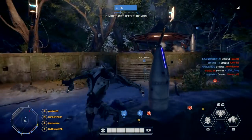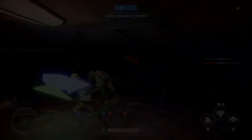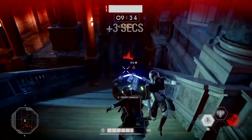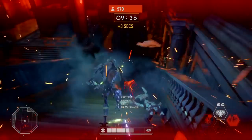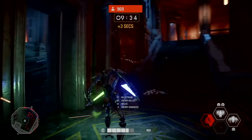First off, General Grievous starts off with 800 health. His first ability is Thrust Surge — General Grievous focuses on a target in front of him and rushes to them while doing a stab motion with all four of his lightsabers.